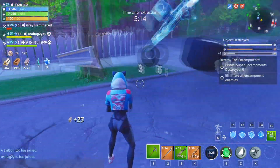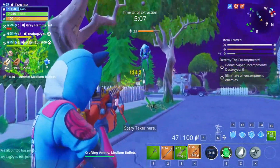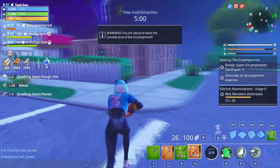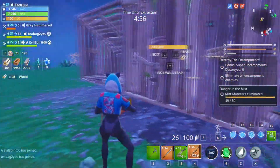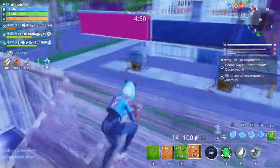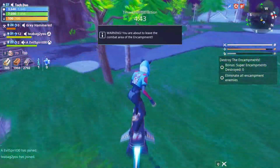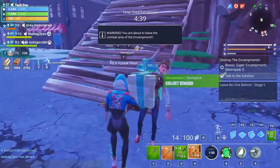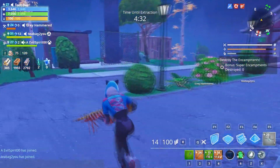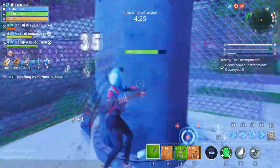I thought it was like one of the laser shooting guns but it's not. I hear something somewhere. Either just destroy the encampments or wait five minutes. That's an encampment but there's nothing else to do with it — what's this? You gotta search something. A survivor! You're welcome. I got nuts and bolts from that.